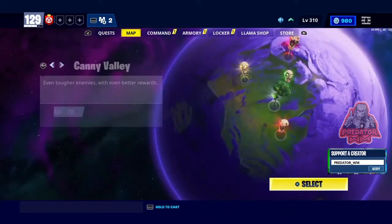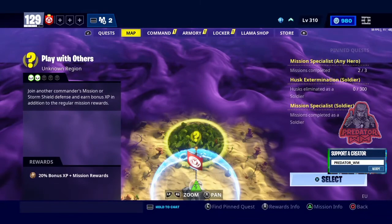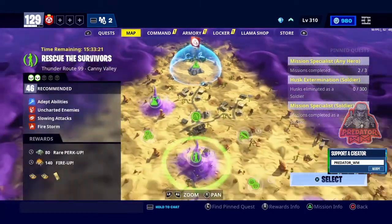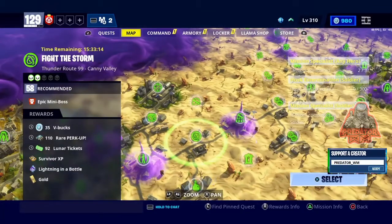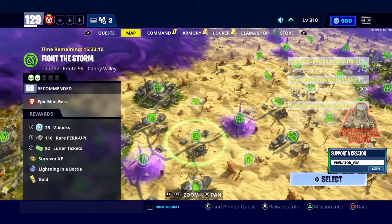There is another one in County Valley, and it is power level 58 — hold on, yeah it's 58 — and it's Find the Storm. You can get 35 V-Bucks by doing that mission.